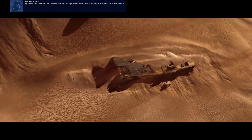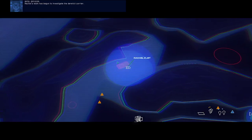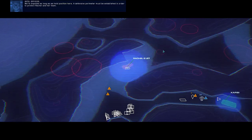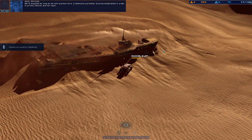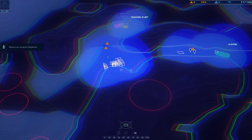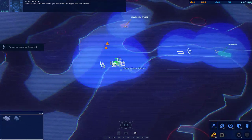Delay salvage operations until we complete a search of the vessel. Copy that. Rachel's team has begun to investigate the derelict carrier. We're exposed as long as we hold position here. A defensive perimeter must be established in order to protect Rachel and her team. Dunes are blocking the carrier's access to the derelict. Smaller craft, you are clear to approach the derelict.